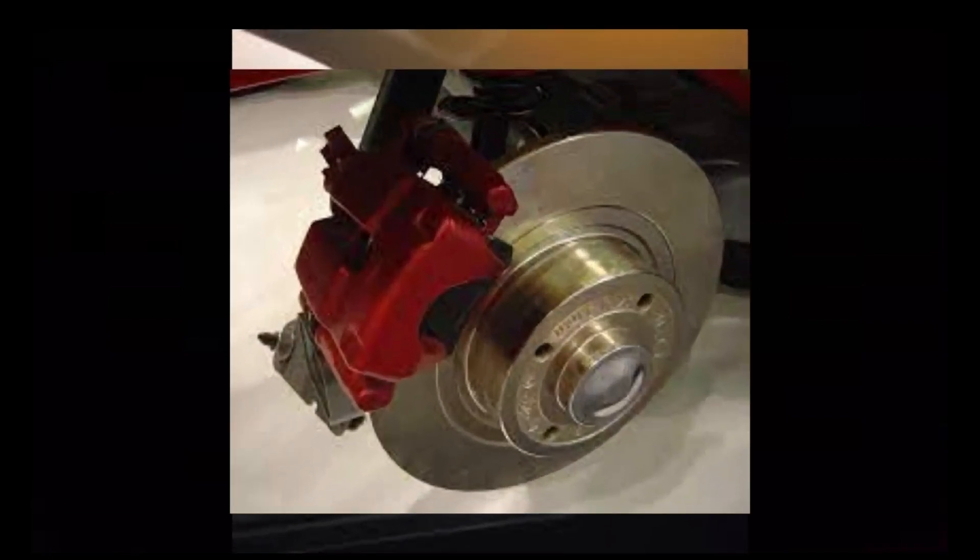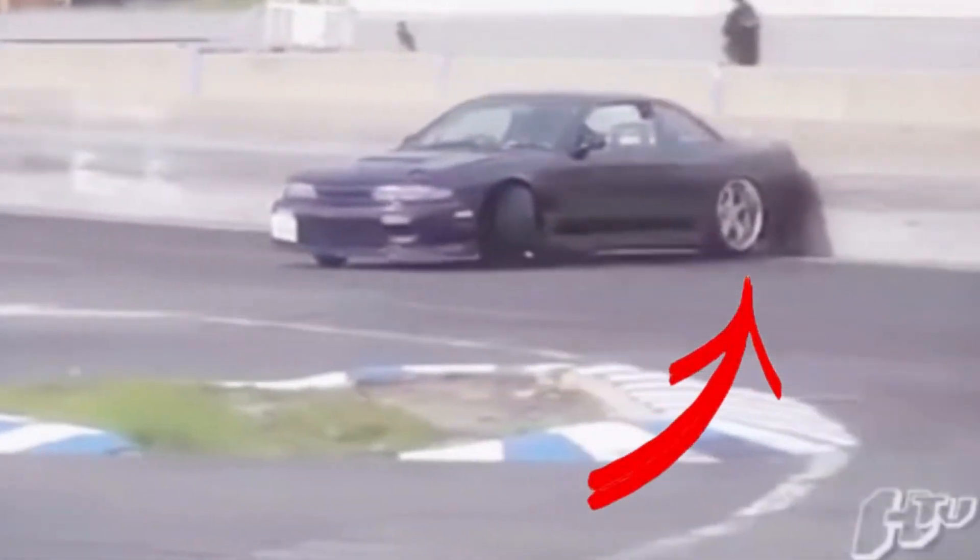Number 8: Handbrake. Here is another common mistake that everybody has made, which is using the handbrake to brake. The purpose of using the handbrake in drifting is to slide the car to a specific position, instead of stopping the car.